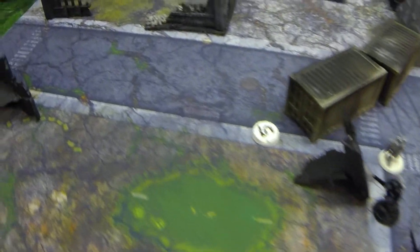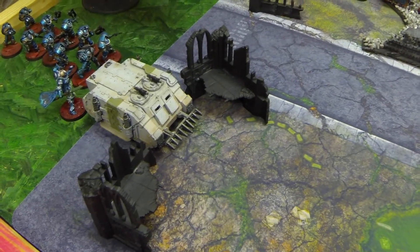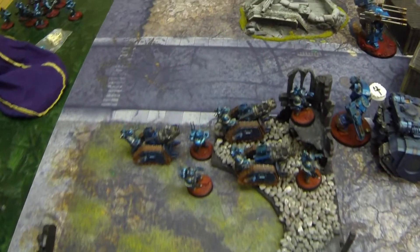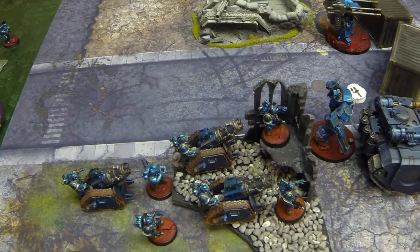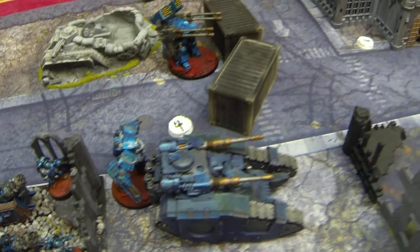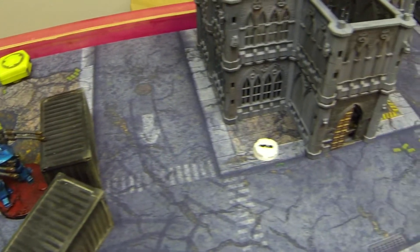This is kind of how our deployment was — that was Objective 5. We had to go back and forth because he had units that were infiltrating, like mine. Corner deployment. This was his corner: he's got his quad mortars there with the Master of the Signal, and the Sicaran blocking line of sight to his Dreadnought. That Derudeo is just waiting for my flyers.